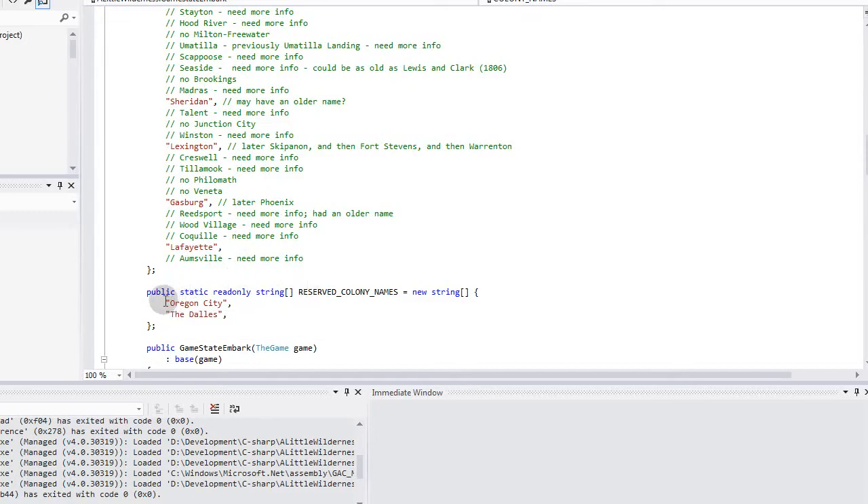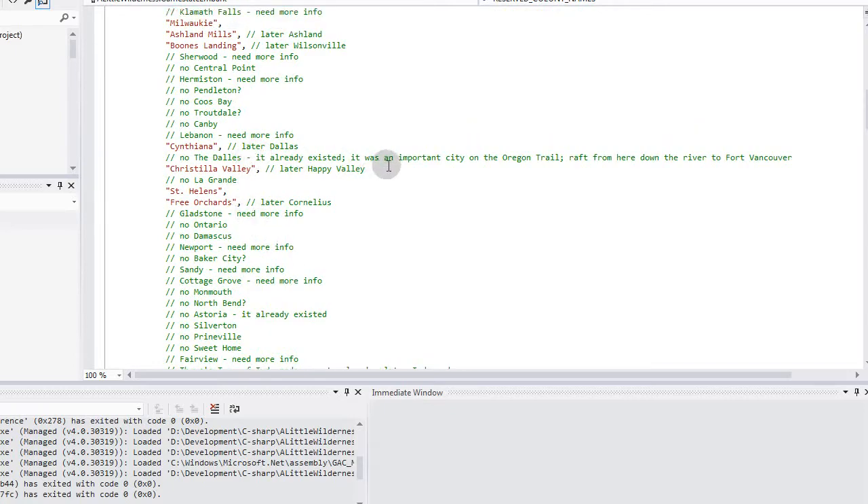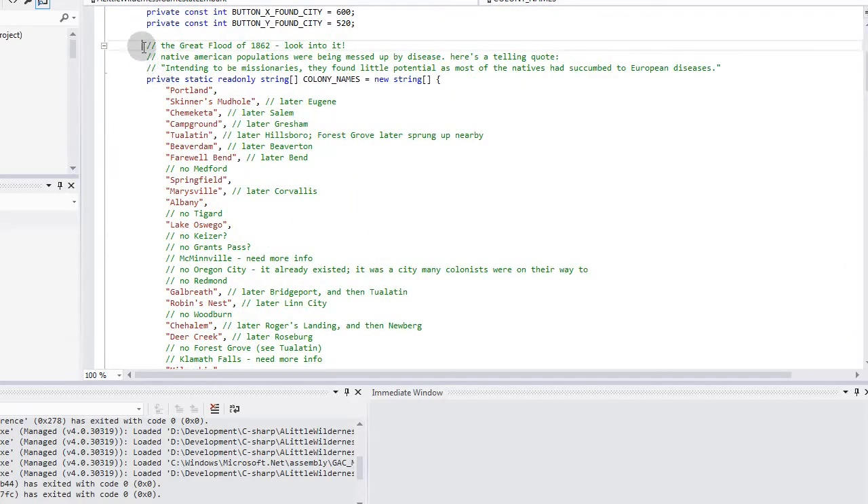A couple names I don't want you to use because they will be significant in the game world are Oregon City and The Dalles. If you've played the original Oregon Trail games, these may be familiar — this is the final destination for you in the game, and it was the final destination of many colonists at the time. The Dalles is a city on a river that you can float down; people floated on a raft to Fort Vancouver. It was really interesting to learn all this history.